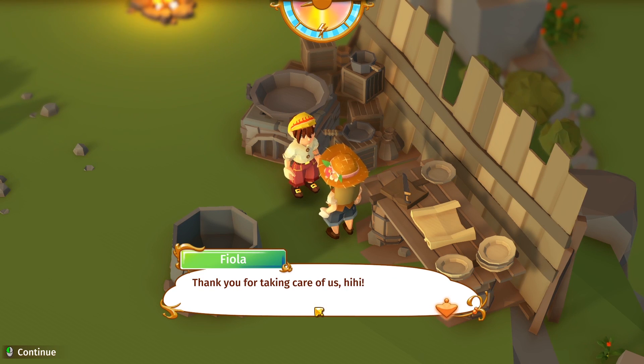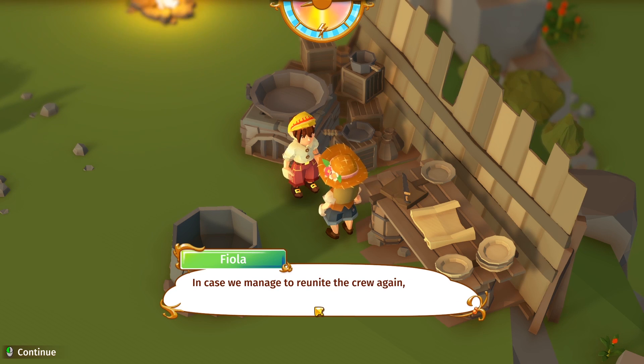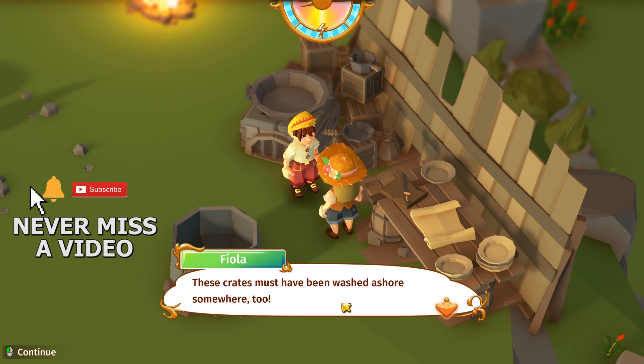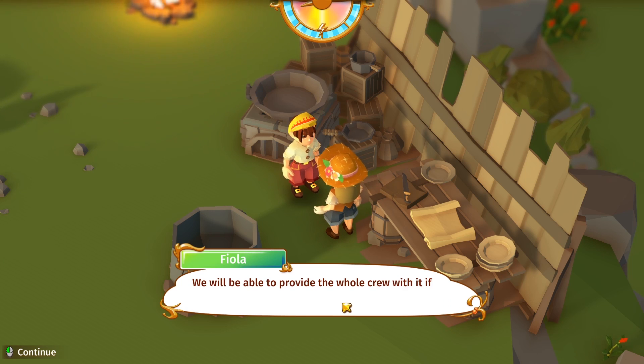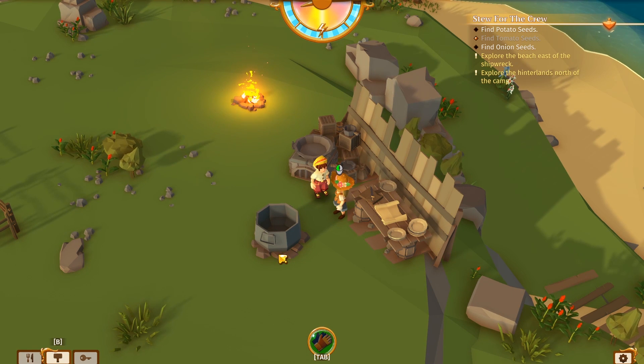Let's go talk to Fiola. "Our camp looks cozy with all the little shacks. Thank you for taking care of us. Now I bet your father sent you to help me with my little project. In case we manage to reunite the crew again, we'll need a way to keep them all fed. I'm going to make a big stew we can all eat from. There's just one problem — a good stew needs more than one ingredient. That's where you come in."